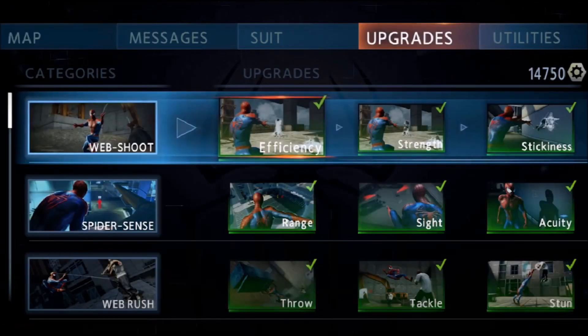The smartphone can also be used to check Peter's messages, upgrades, and utilities, and it lists something to do with his suit. This may relate to suit perks, because Beenox said that if you wear, say, the Miles Morales suit the most, that suit will become the strongest and most useful because you use it the most compared to all the others. So it rewards you for which suit you're wearing, which I think is a really cool idea.